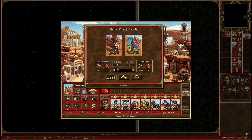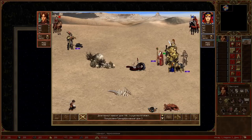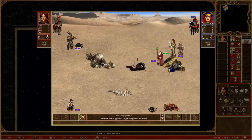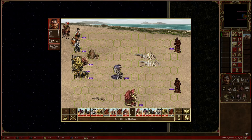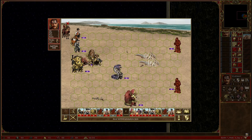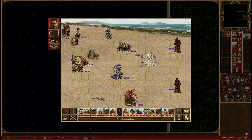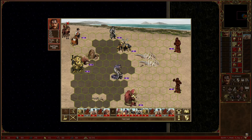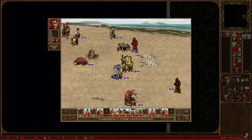Then we have the two level 7s. We have the Coatls and their upgrade the Crimson Coatls, and then Dreadnoughts and Juggernauts. The Coatls have an extremely powerful ability — Meditation — that allows them to become invulnerable. The upgrade means they don't skip a turn to use it, whereas the base counterpart does. The Dreadnoughts and Juggernauts have a cone firing ability which is also extremely powerful. So those are the units — a very powerful roster.